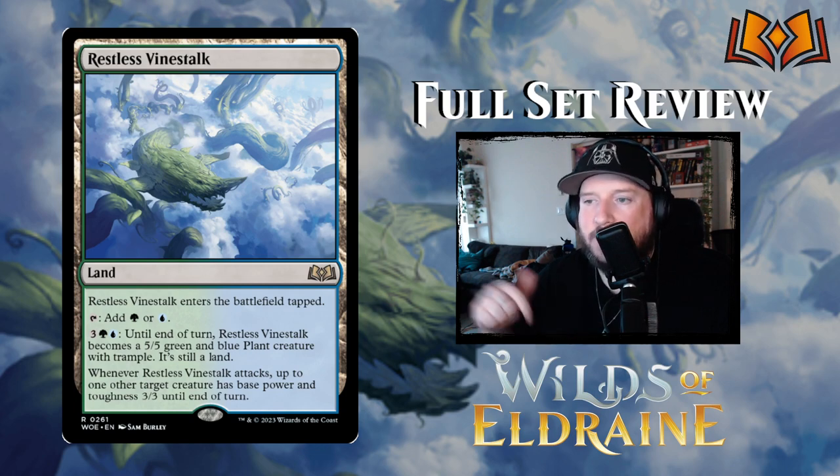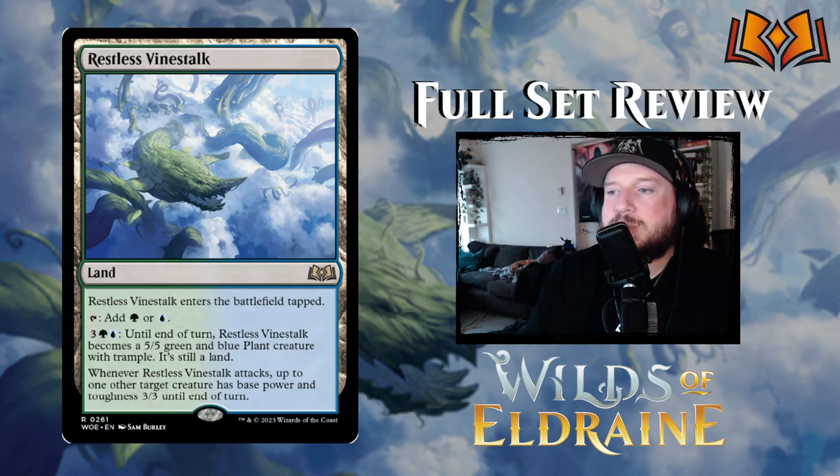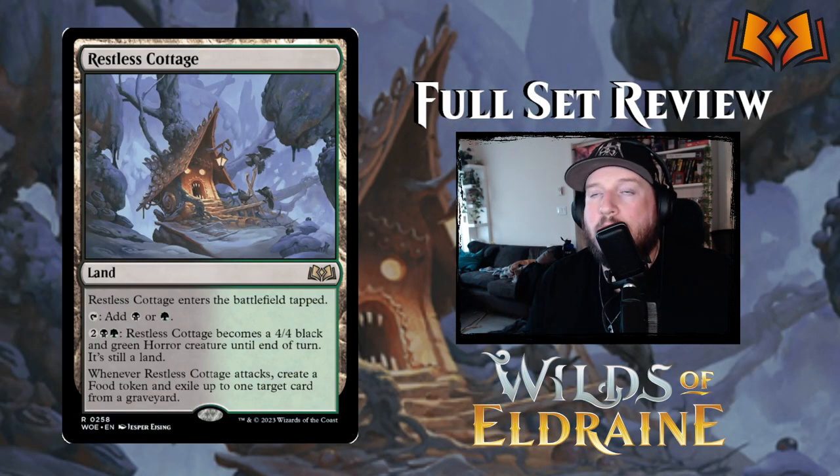The last creature land is the Simic Restless Vinestock — enters tapped, taps for green or blue. For three green and blue — five mana total, the goal number of the Simic archetype — it becomes a 5/5 green and blue plant creature with trample while still a land. Whenever it attacks, up to one other target creature has base power and toughness 3/3 until end of turn.